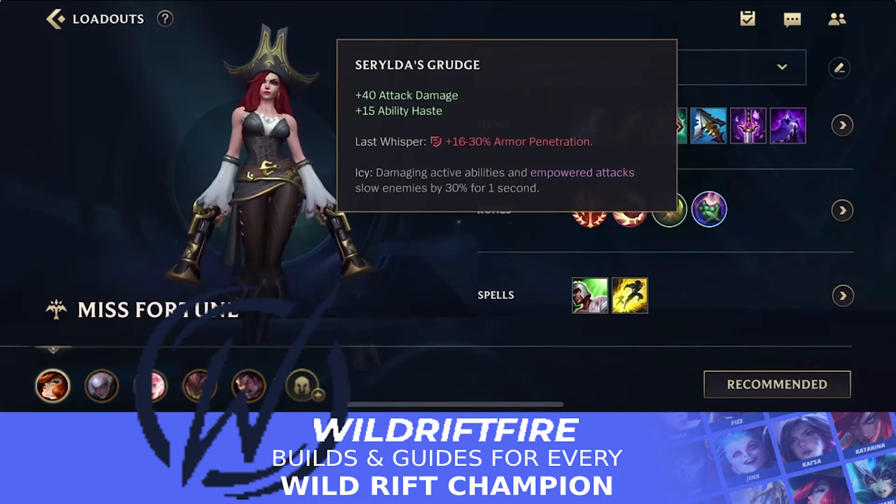Serrated Grudge gives you AD, ability haste, and armor penetration. The reason you don't want to build it early is because you don't get as much percentage armor penetration early on — you get more as the game progresses and you level up. By the time you get this item you'll probably be around level 10 or 11, so you'll have about 25% armor penetration, which scales further into the late game.